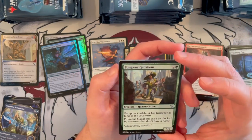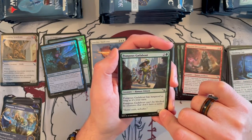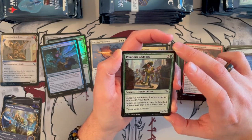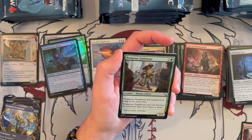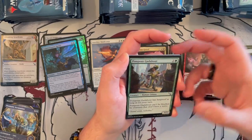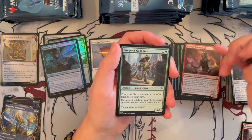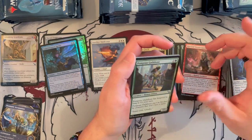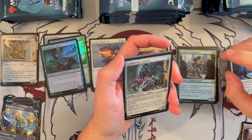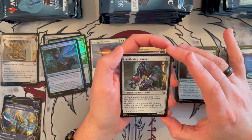Pompous Gadabout is a 4/2 Human Citizen, costs 3. It trades upwards and also trades downwards. It has Hexproof as long as it's your turn and can't be blocked by creatures that don't have a name — meaning Mysterious Creatures. So it's okay, better than I thought, but there are a lot of creatures that can easily kill it. I would say use it more to kill something bigger than anything else, unless you just have a clear line of sight to your opponent's face.